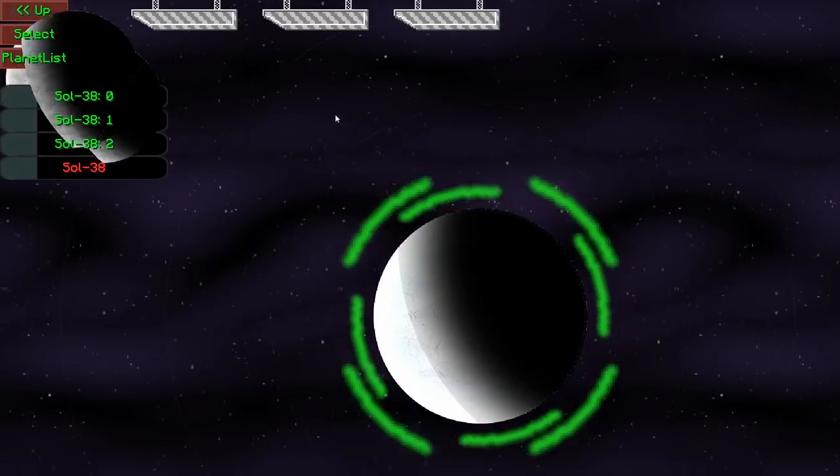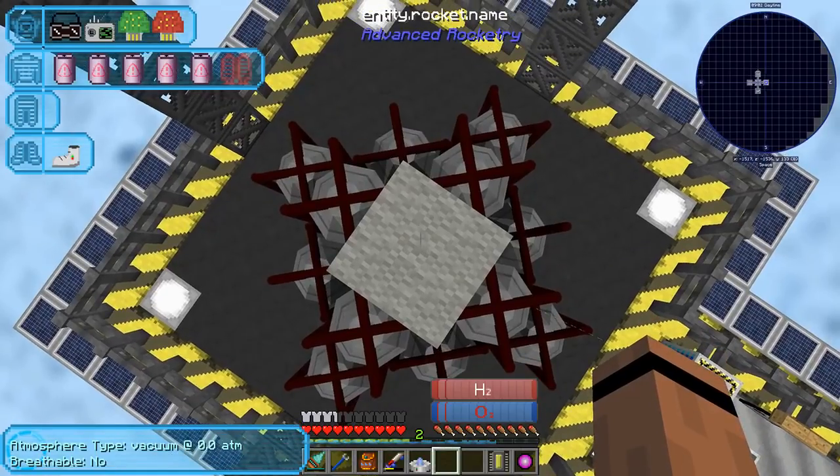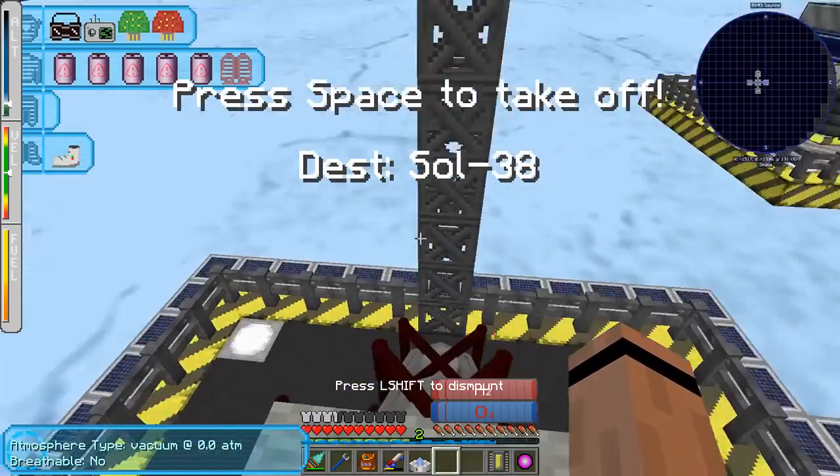Give it a new planet chip, select destination - whoa. Three moons! Oh there's a little tiny one. Let's go see this thing - select, and we're out.